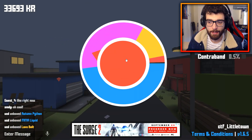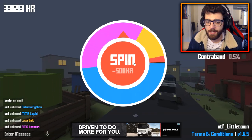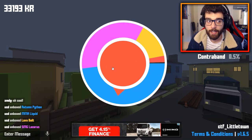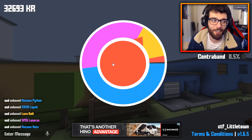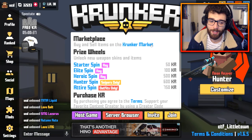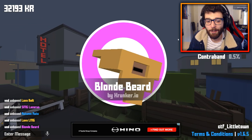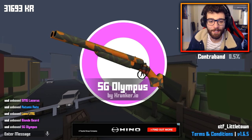Lava bowl, PewDiePie skin — come on, give me some Contraband! I've used about 65,000 KR and I haven't even got a Contraband. Come on, I've been scammed! In my 20 KR unboxings I can get Contrabands no problem, but in here of course I get nothing. Come on, they're just doing it right for the video.